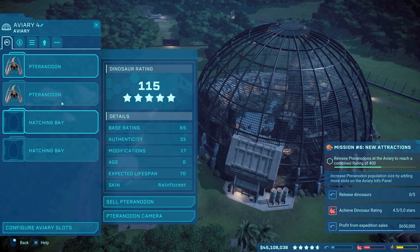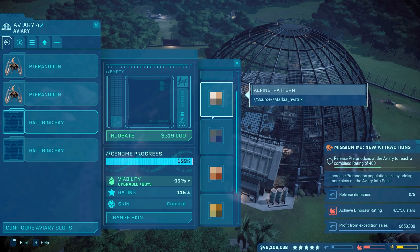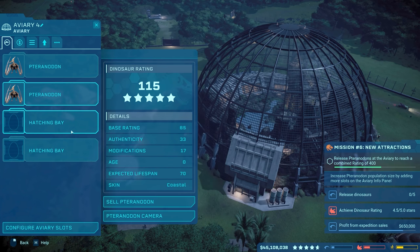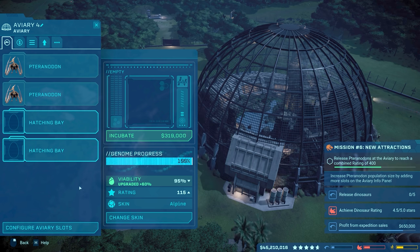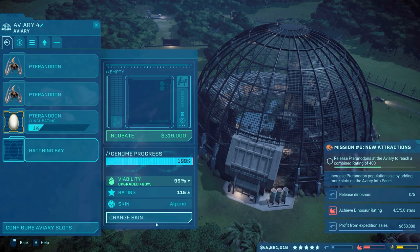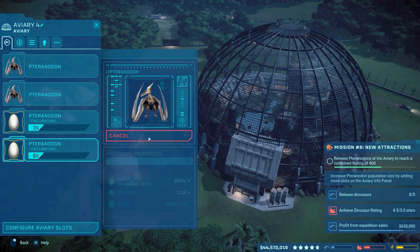So if we had a third, it'll take us like 345 or whatever. So 115, 115. And then let's get a third over here. Change skin. So we have Rainforest, this one's Coastal. Let's just get a nice variety. Alpine — let's do Alpine right there, so incubate that. So we have Alpine, Coastal, Rainforest. Let's do Wetland. And incubate that. So yeah, four of them to get the rating up to 400.